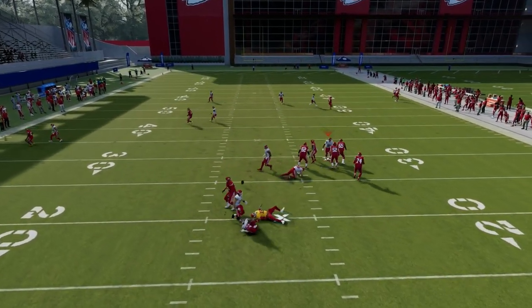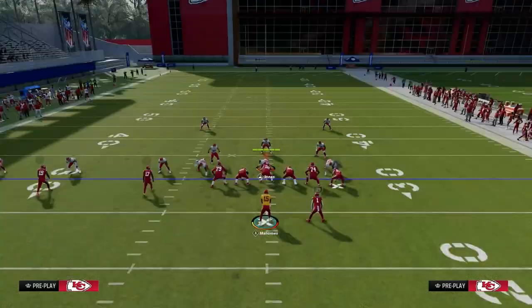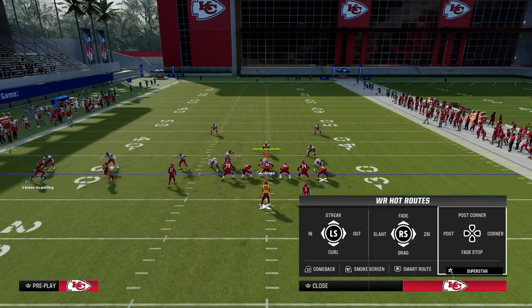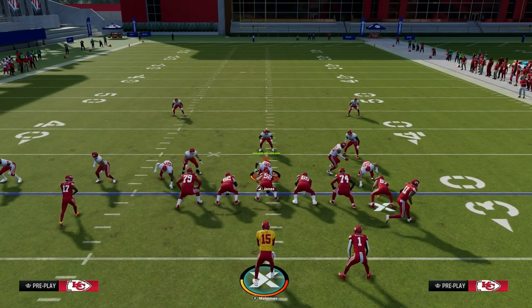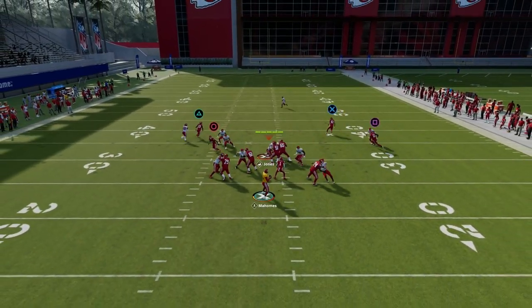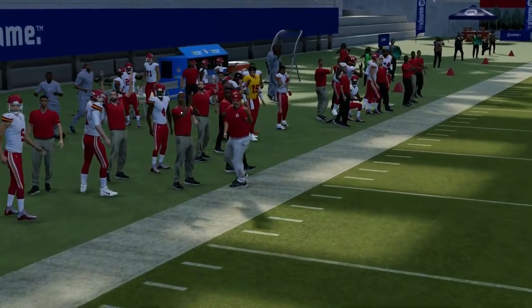If you're playing specifically against man coverage, you can leave that tight end on his deep corner route, as that can sometimes beat man coverage as well. The slant and the zig were opening up over the middle of the field. The play action blocking is also really important here - it's going to help you pick up a lot of the meta blitzes this year. And there's the zig wide open.